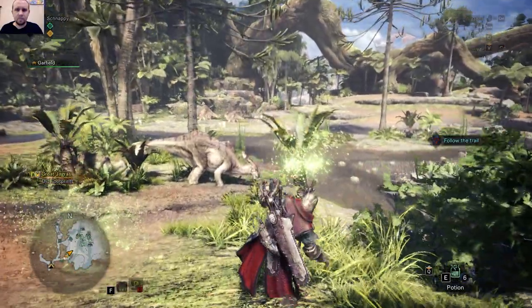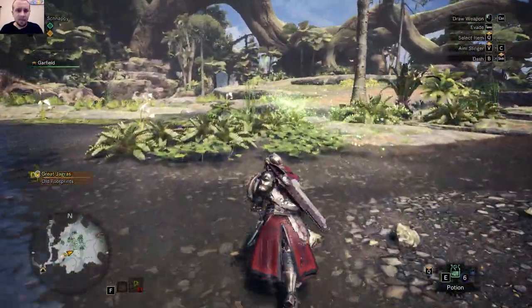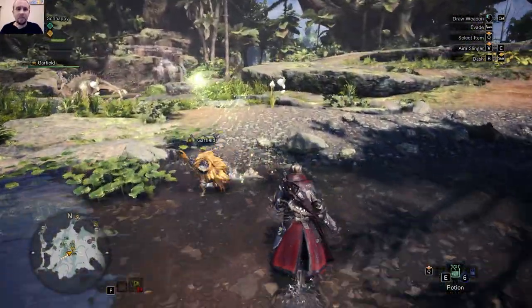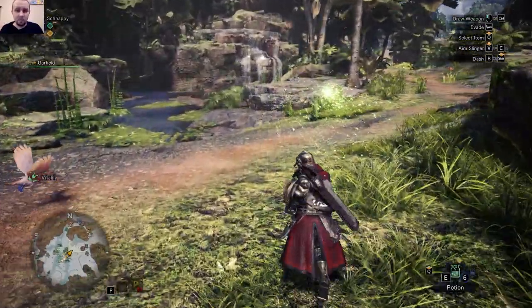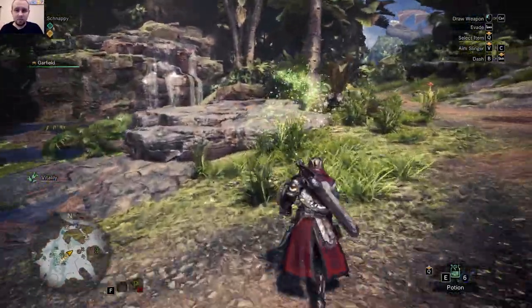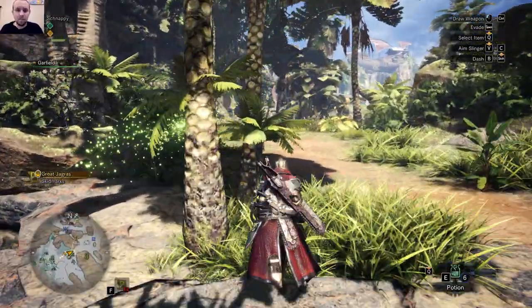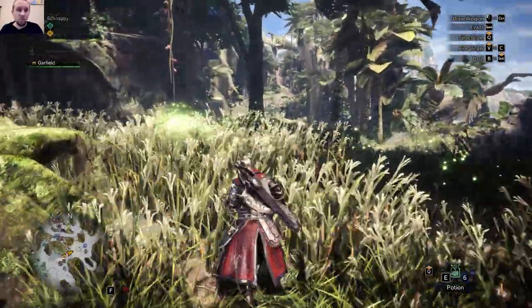Look at that beautiful world! The fans just kicked on, getting a little loud in here. Averaging 43 to 45 frames per second — I forgot to show everybody, I'm on mid settings in Monster Hunter. I had it on highest when I first booted it up and it was still very playable, above 30 at all times. I only saw it drop under 30 one time.